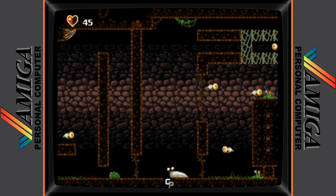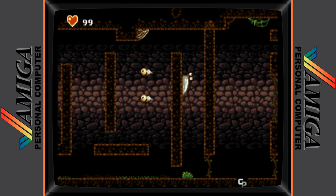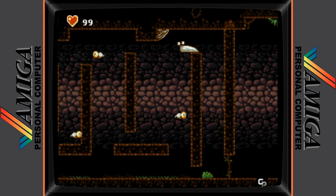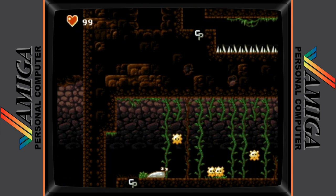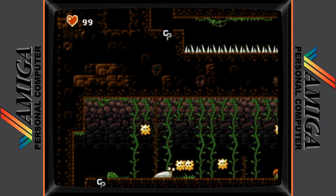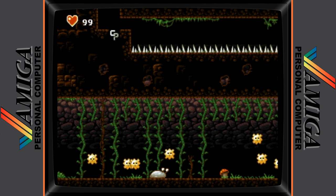The game features a health counter, plenty of checkpoints, and an infinite number of retries that take you back to the last checkpoint you had accessed. As Slug does not have a mode of attack, the game is all about evasion, making Slug move at the right times to get past the hordes of hazards on hand.